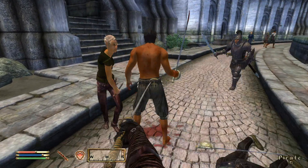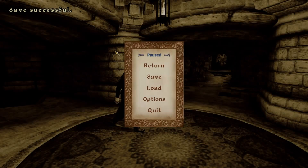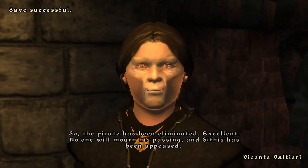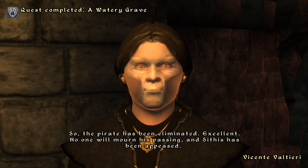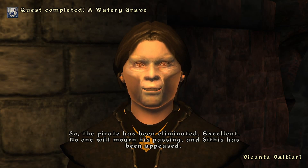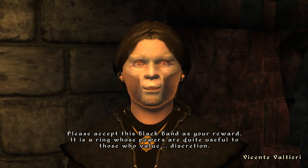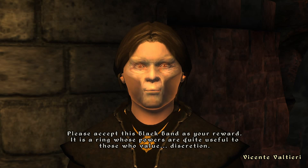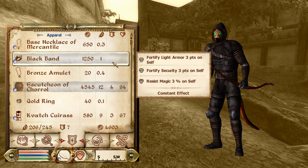Regardless of which method you choose, once Gaston Tussaud is dead, we can return to Vicente to report the news and receive our reward. Vicente says: 'The pirate has been eliminated. Excellent. No one will mourn his passing, and Sithis has been appeased. Please accept this black band as your reward — it is a ring whose powers are quite useful to those who value discretion.' Valtieri gives us the black band, a leveled enchanted ring that fortifies light armor, security, and magicka between 3 and 18 points depending on your level.